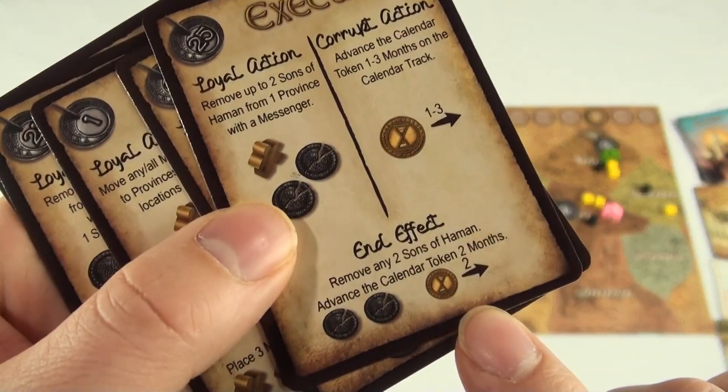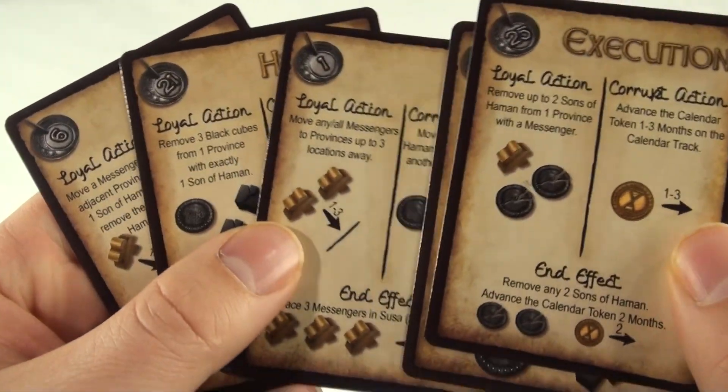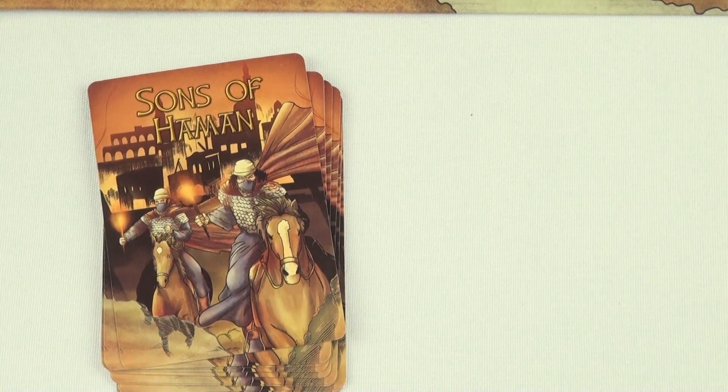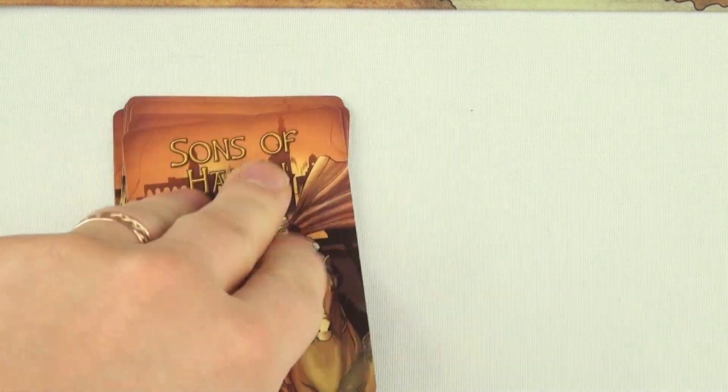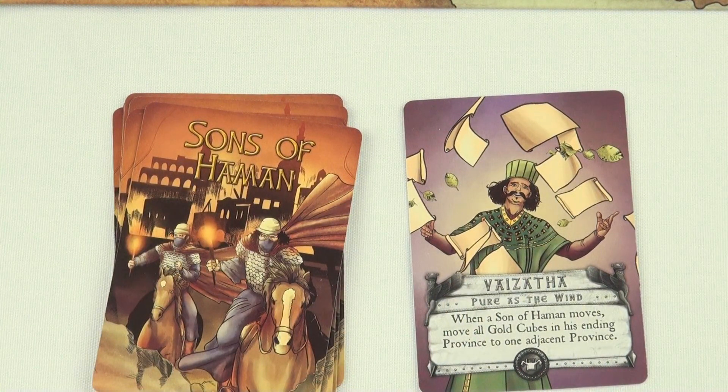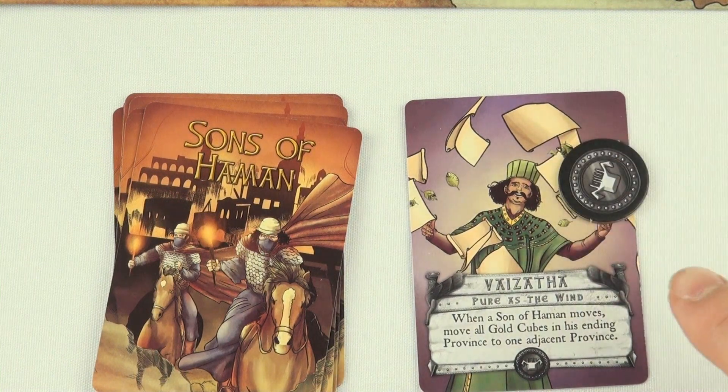Some cards you'll want to play just so you don't have to deal with the end effect at the end of a round. Once you've mastered the strategy of this game, try adding the Sons of Haman deck to the mix. At the start of every round, this deck gives a particular Son of Haman a special ability to further the plot against the Jewish people.